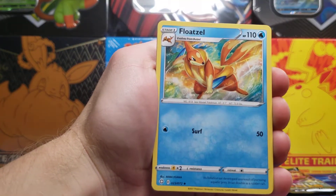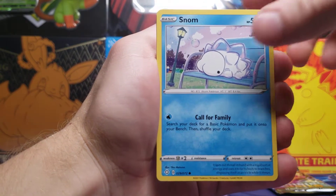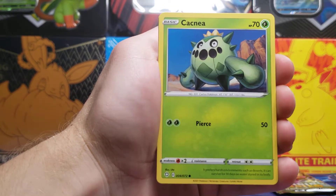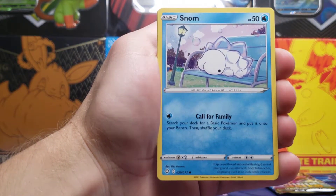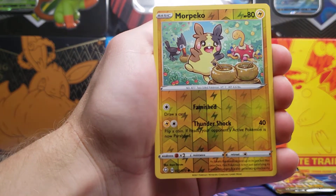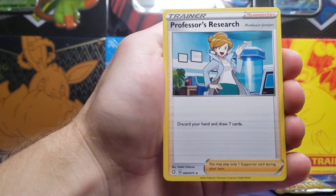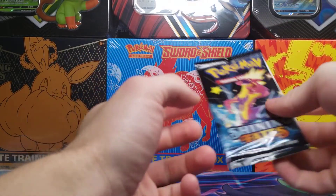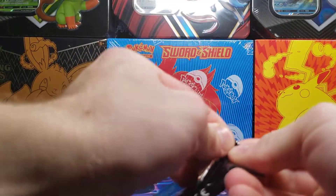We got Floatzel, Dartrix, Snom, Coughing, Cacnea, Glossifluor, Snom. Morpeko is the Reverse Holo. And our Rare — hey, there we go — a Professor's Research, non-holo for the Rare. Pretty playable card, as most of the Professor's cards in the TCG are.